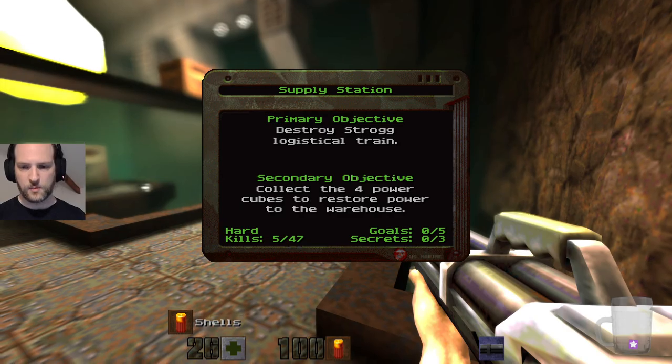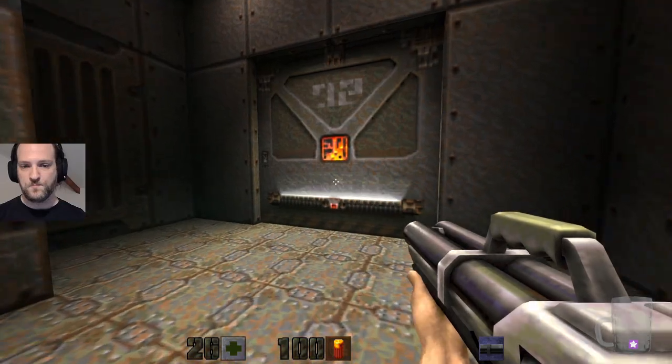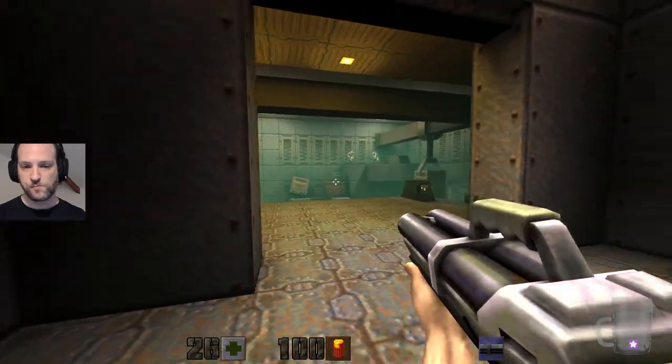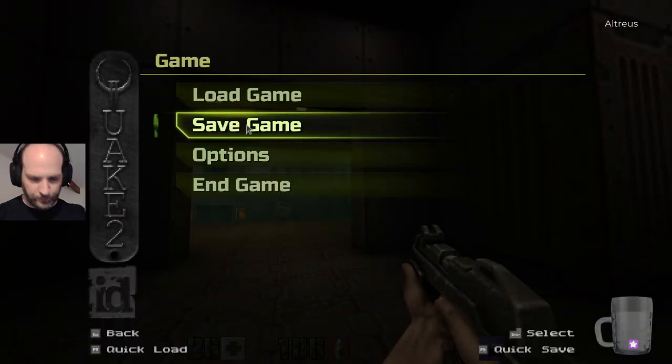So, there are how many — three secrets in this level? That was a terrible introduction to the level. Tactical: disable a destroyer on enemy supply chain.